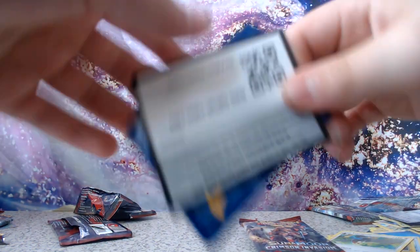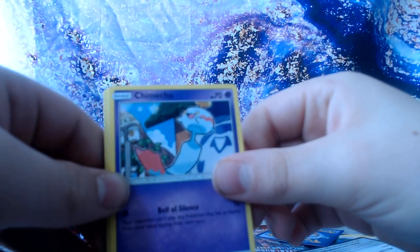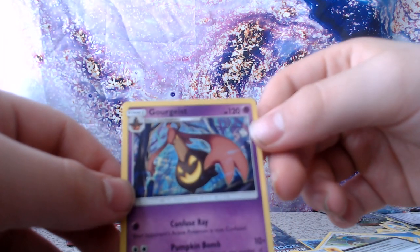Hopefully these last two packs will pull ultra rares or holos — if not I'm going to be pretty disappointed because a lot of money has been spent on this. I'm going to lay down the rare so we can't see it until after. We have Chimecho, Numel, Starly, Skiddo, Pikachu, energy, Gastrodon, Fighting Memory, Graveler, reverse holo of a Pumpkaboo, and the rare is a Gourgeist non-holo.